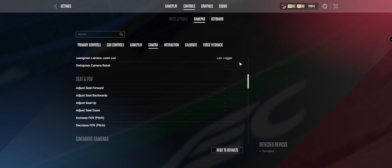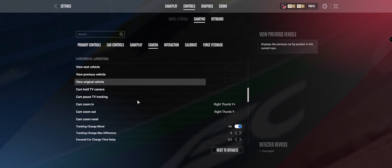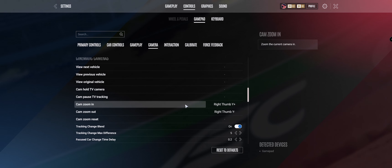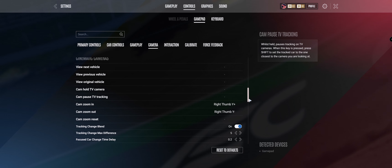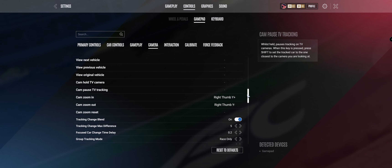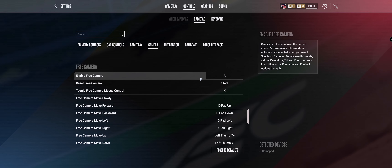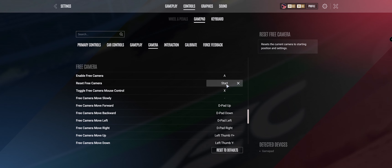I have got my gamepad, and this is what I have set. I have cinematic cameras, so I can camera zoom in and all that sort of stuff. I just have that on my right thumbstick on my controller. Then I have my free camera set to A, which is X on PlayStation — all that sort of stuff.